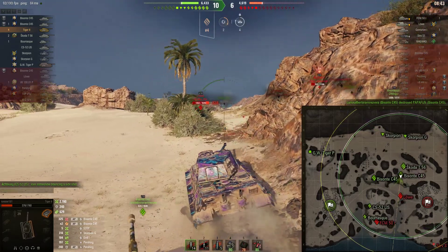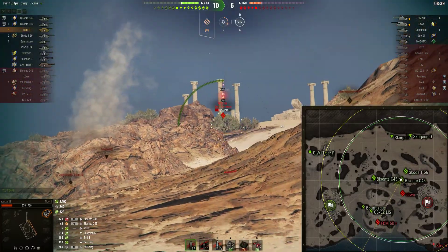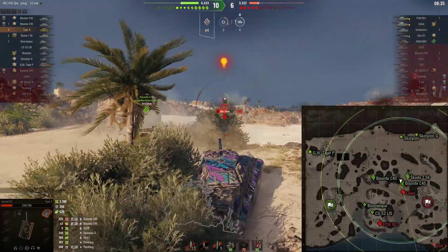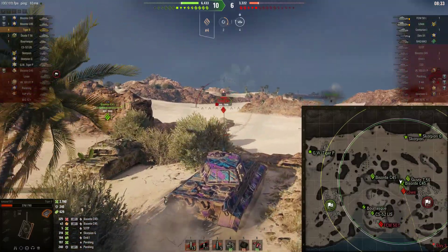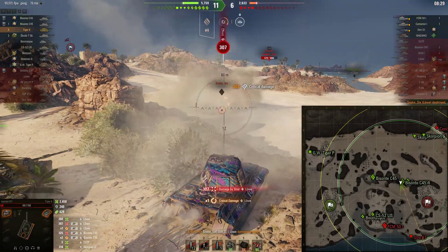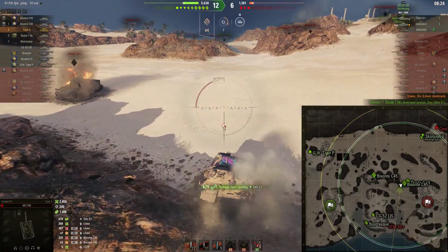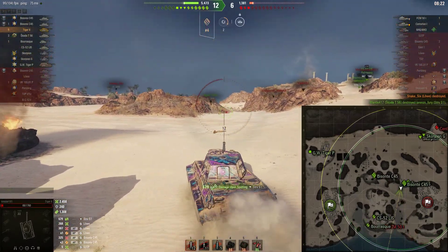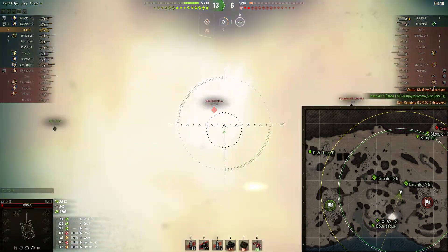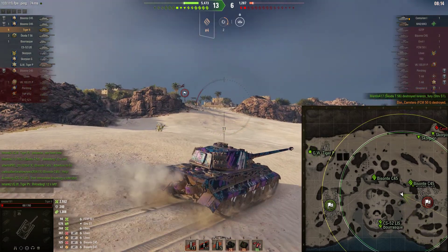We're up to four kills — I didn't even notice it during this game. We try and grab another one, but that doesn't quite work. Now we've got 300 health, so I'm willing to kind of take this hit in order to get the damage, because it's now 12 to 6. There's the 50T, and that puts us up to our sixth kill.